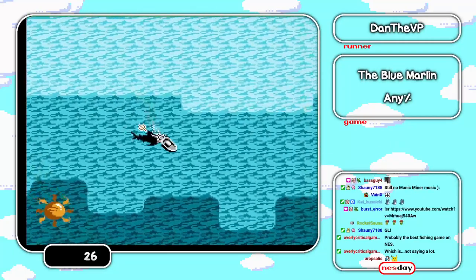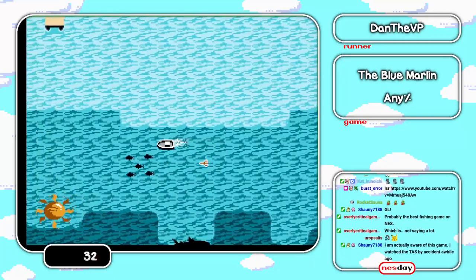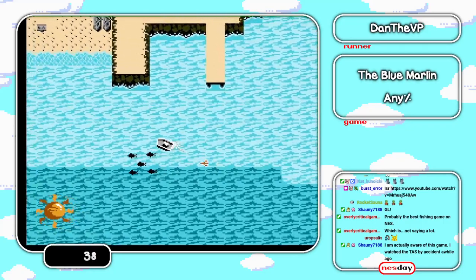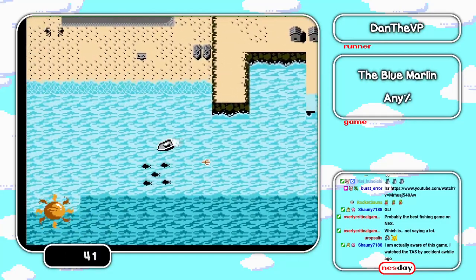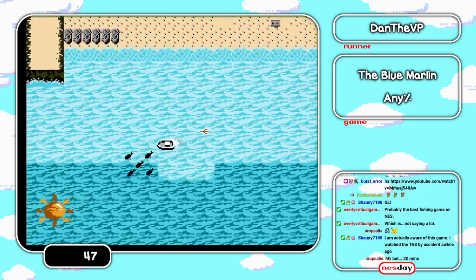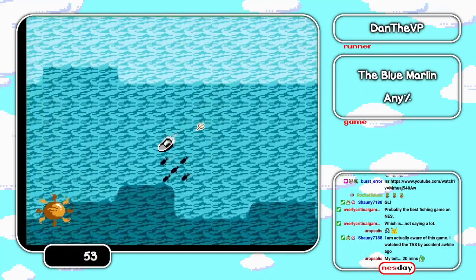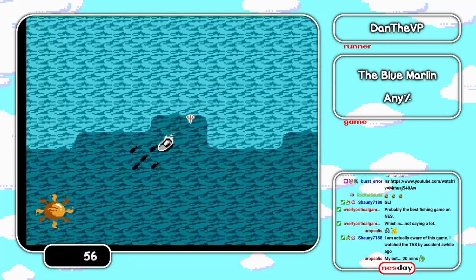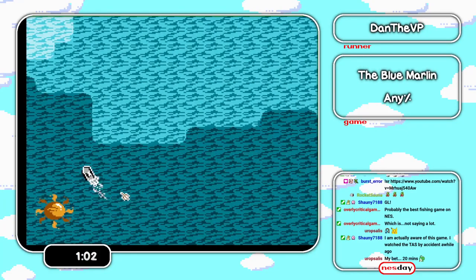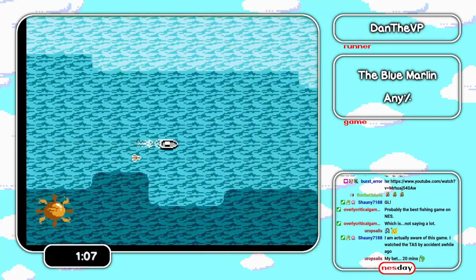When I first started running this game a few years ago there was like no documentation — just one of those NES games that isn't really a good speedrun. But there is a glitch where all of the weather conditions and level information resets, so none of the factors matter. It's never cloudy, the weather's always the same, always morning. I got that fun fact from some old FAQs that I'm pretty sure had a marlin ASCII art at the top.